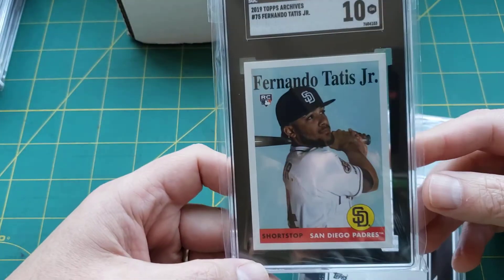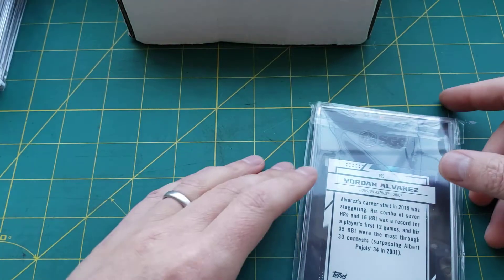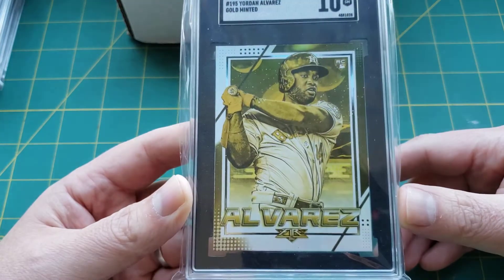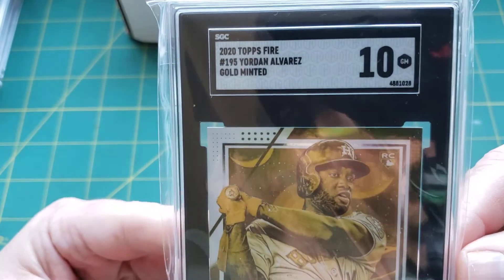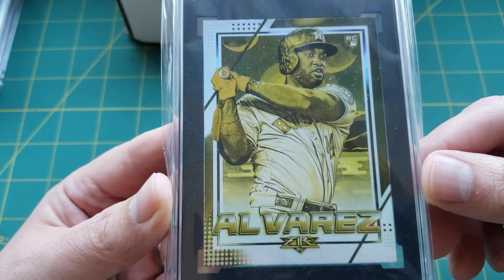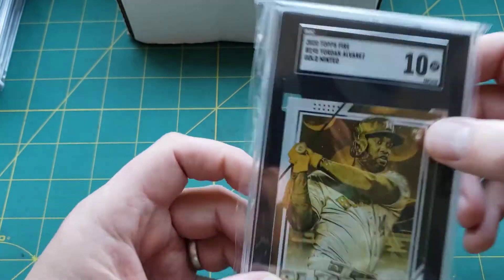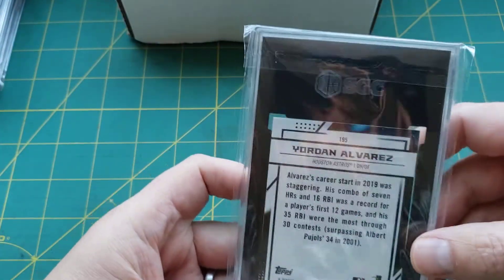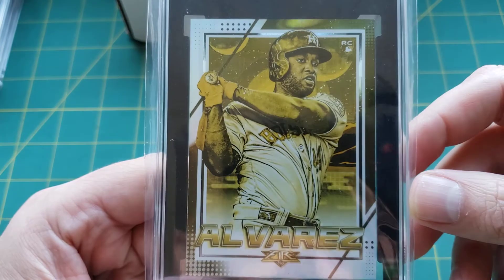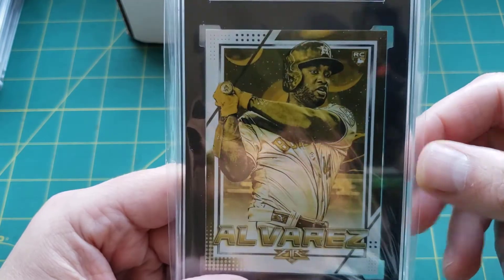Seems like they're using that RC logo pretty liberally. We'll close out this stack with the Alvarez — the seller had this one too, so I threw in a bid. Alvarez, Topps Fire, gold minted, RC. I think at some point the aesthetics win out — you like it, that's the one you're gonna want.